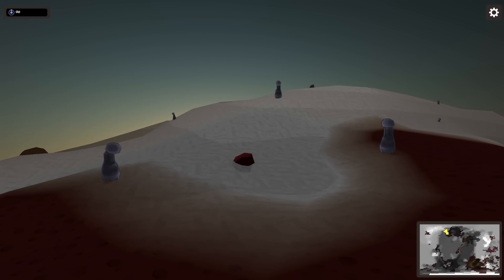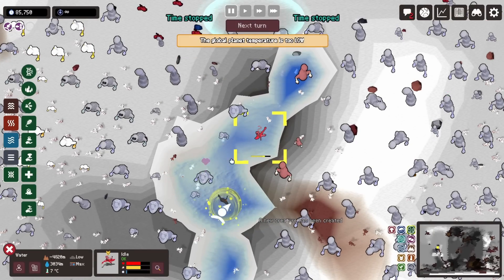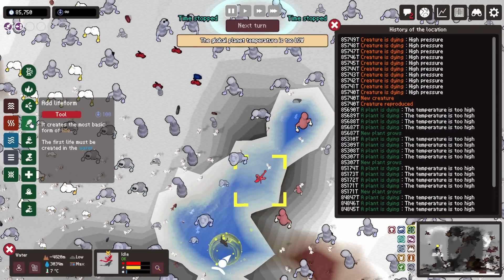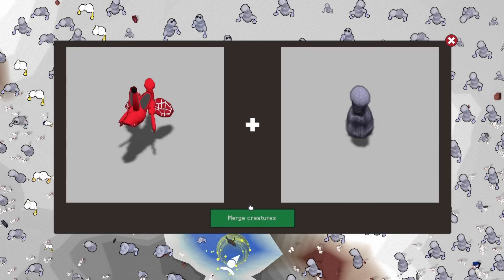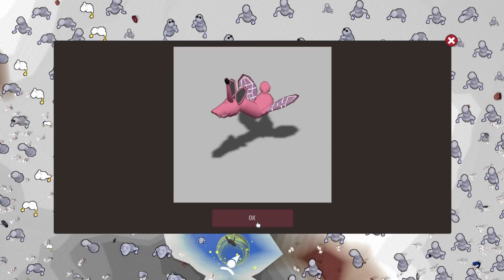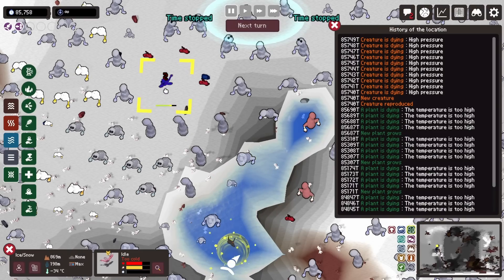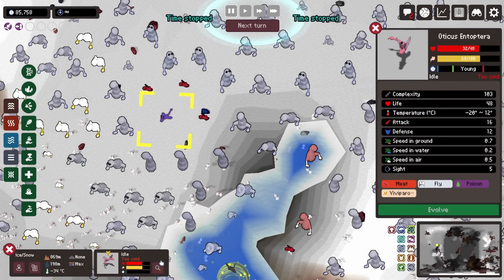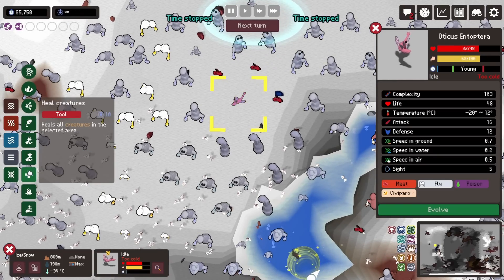Regardless of how cute they are, it was still too many photosynthetic creatures, so I re-imported the winged devil. However, it was dying because of high pressure, and I decided to move it. That's where I accidentally found out that you can merge creatures — how did I not know this before? This created a pink version of the winged devil that was more resistant to cold. However, there was still a problem with pressure, and I think that's going to happen with any flying creatures in this world.